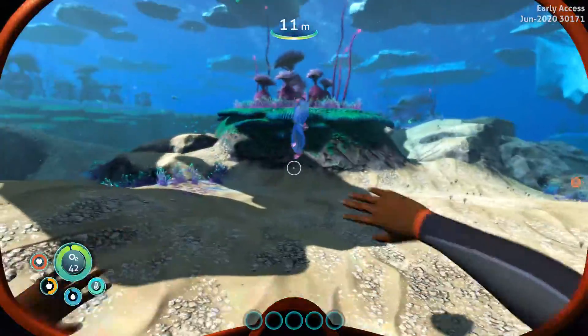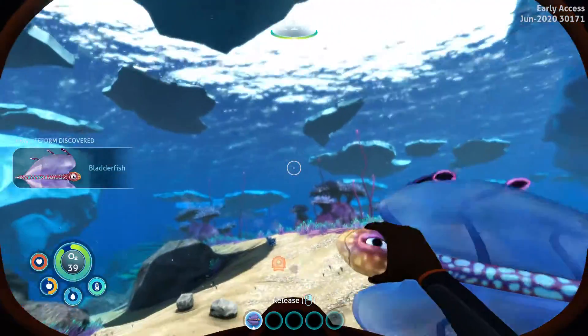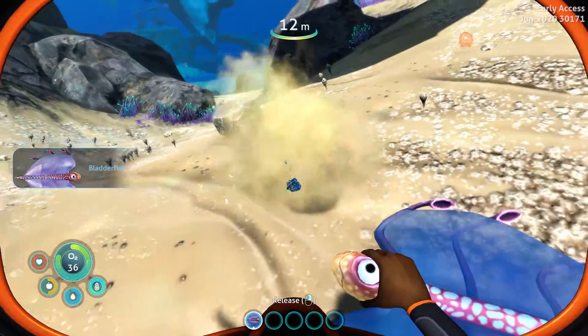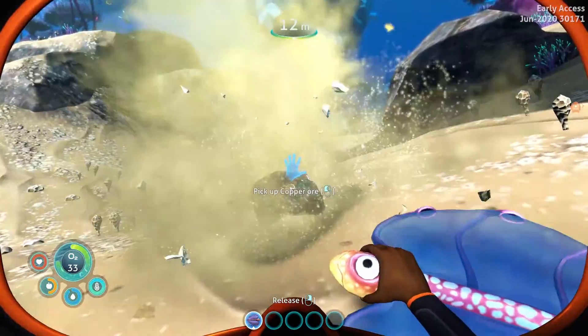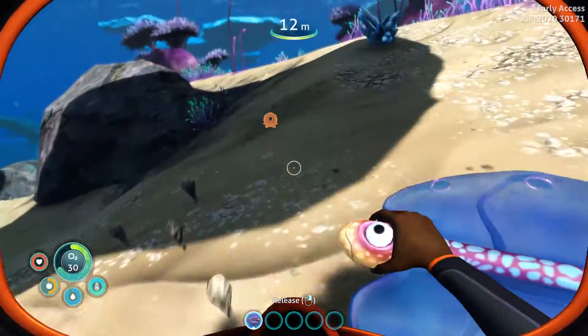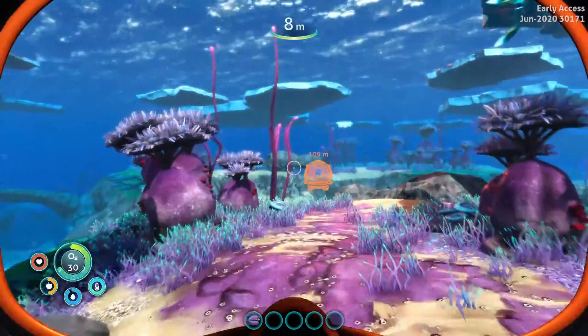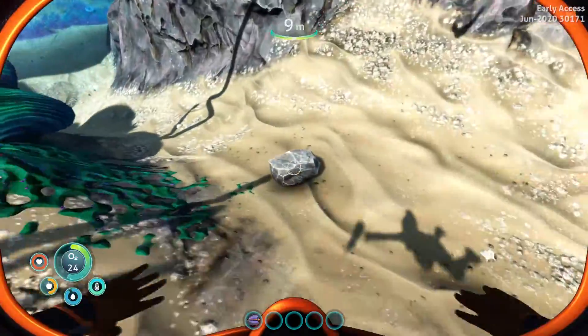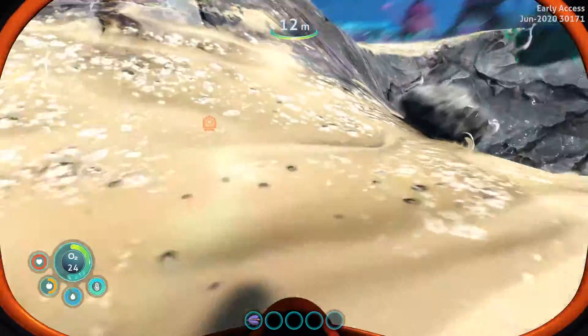First things first — these little guys right here are bladder fish. You're going to want to grab a lot of them. Finding food in this game is easy; finding water is not. Bladder fish are pretty much the only fish you can get water from, so grab as many as you can.